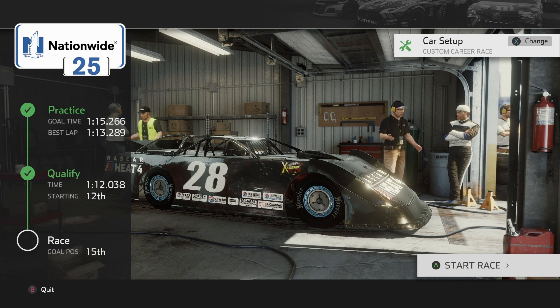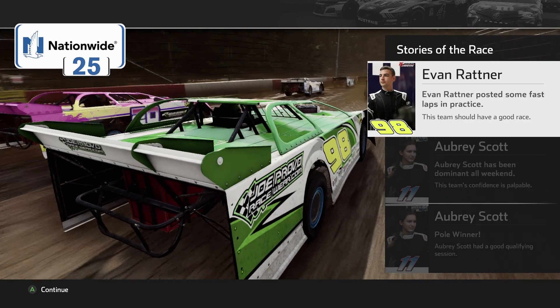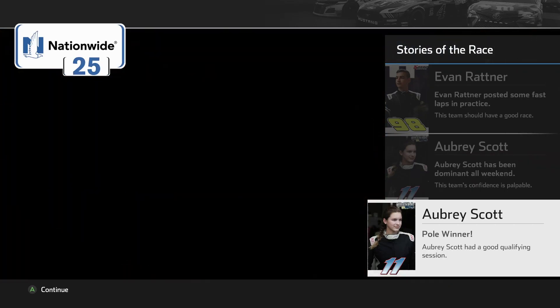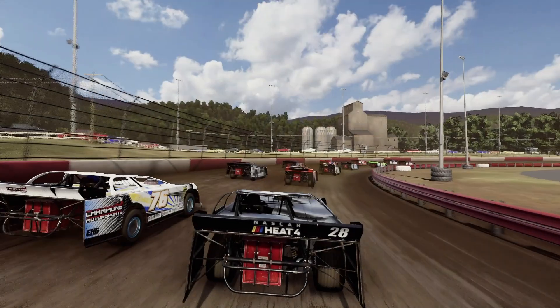Back in the garage - decent qualifying time, not going to gain any spots. 12 laps, not a long race but it is a road course. Let's just finish in good standing and not aggravate any competitors. Evan Ratner posted fast laps in qualifying and practice. Aubrey Scott has been dominant all weekend - she won the pole. I'd be surprised if she didn't win the race. Here we go, starting 12th.